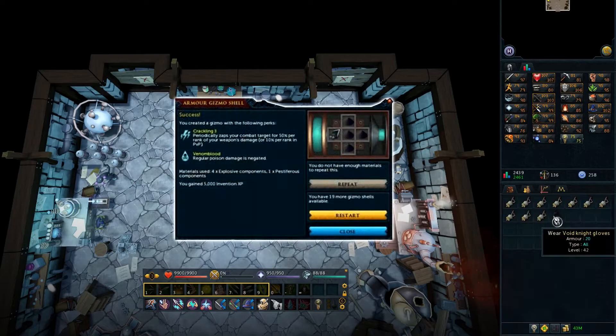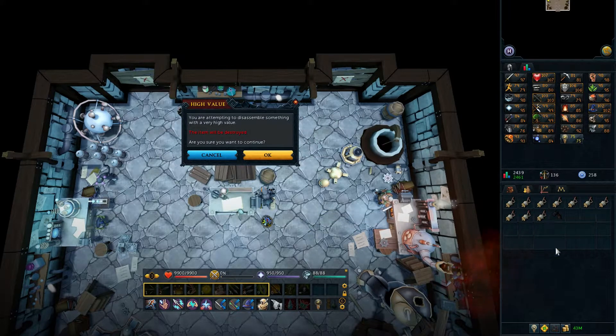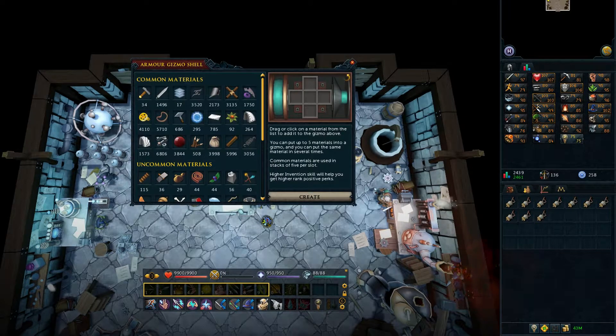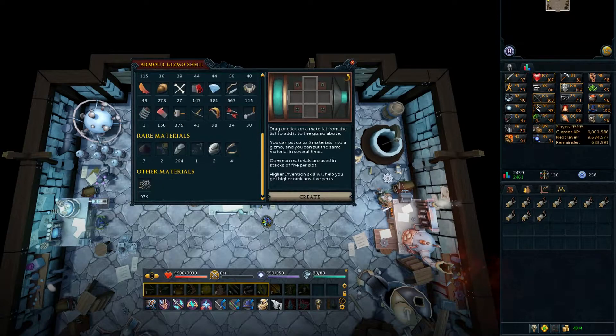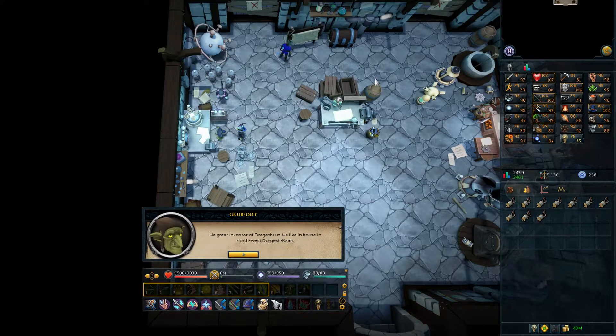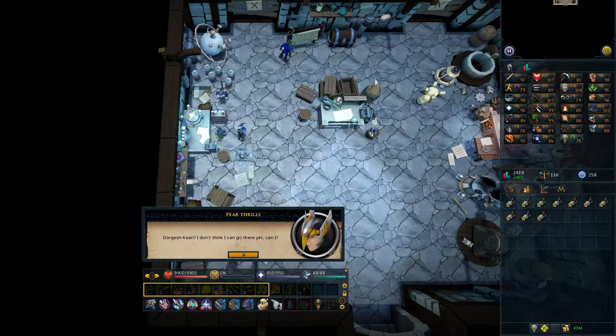The next armor gizmo I wanted was Crackling 3 and Venomblood, so for this I needed explosive components which come from hand cannons or cannonballs, and one pestiferous component which only comes from disassembling void gear or the Caroming sword. Considering I haven't completed the Void Stares Back quest that wasn't an option, so as you can imagine this is where things started to become pretty painful. I decided to disassemble my void gloves to get the one component I needed, and luckily had one hand cannon left from when I was farming a dragon pickaxe. Unfortunately to use the pestiferous component I had to learn it through goblin technology research, which required access to Dorgesh-Kaan — only available after completing the Death to Dorgesh-Kaan quest, which of course I had not done.